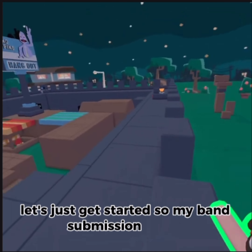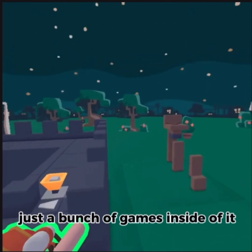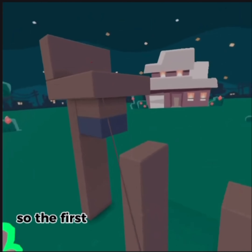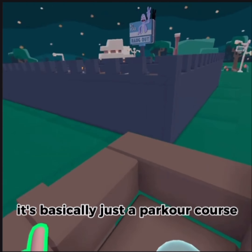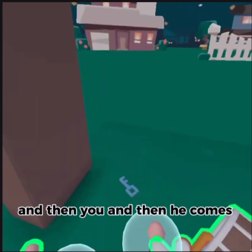So my BAM submission is a massive castle with just a bunch of games inside of it. I'm going to be showing off all the games. The first one is outside the wall — it's basically just a parkour course up into a hoop, and then a key comes out of it.